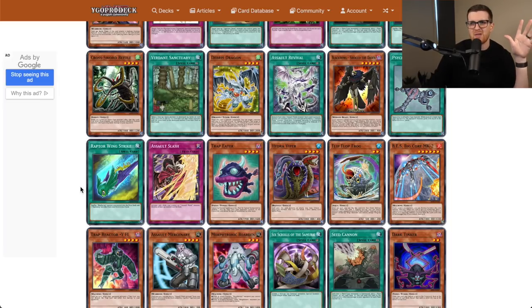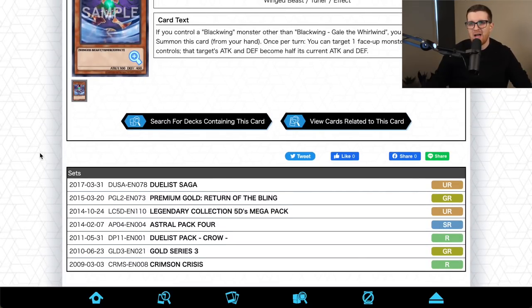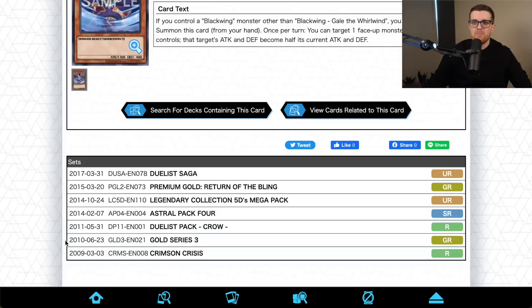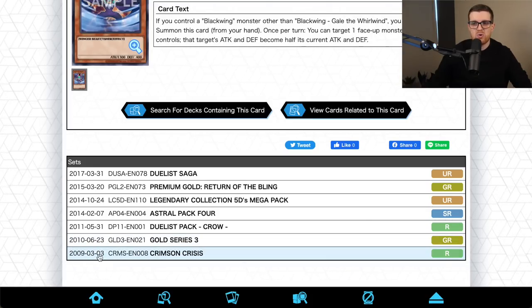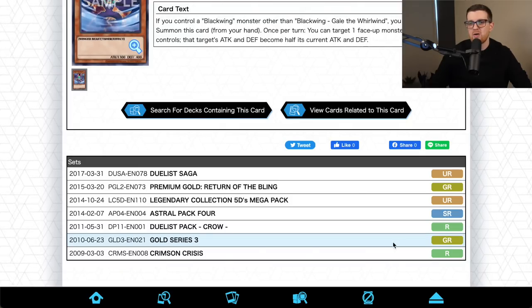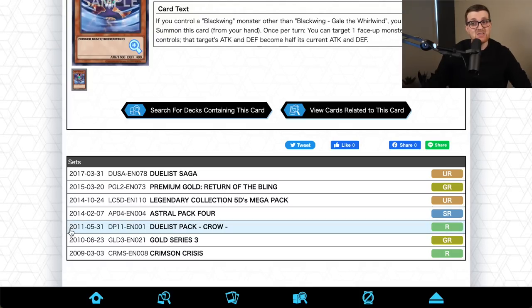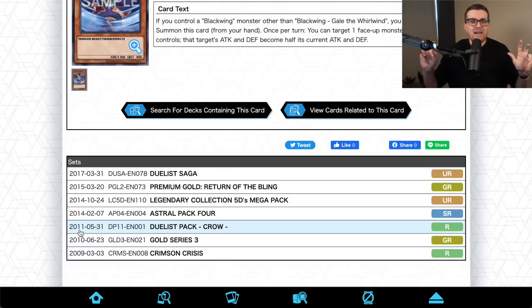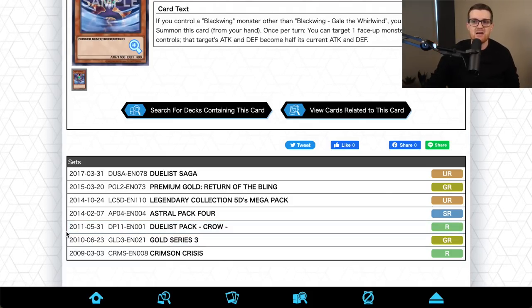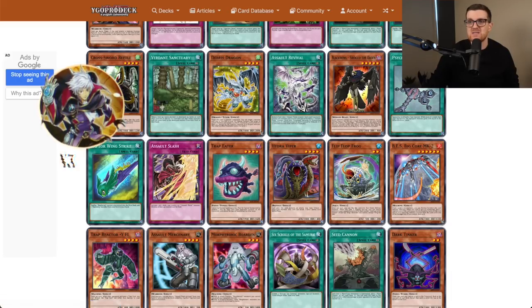I think I only pulled three Boras. Without Gale, the Blackwing strategy really suffers since Gale is a tuner and a great way to remove stuff, especially since we both have Stardust. Checking on Gale's printings — it only appears in Crimson Crisis and then not again until Gold Series 3 as a gold rare, and then Duelist Pack Crow around 2011. That would be two years of the timeline before we get Gale almost guaranteed. So I'm going to go ahead and re-spin and do another 24 packs. I think we need Gale.